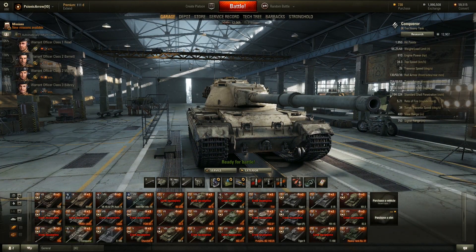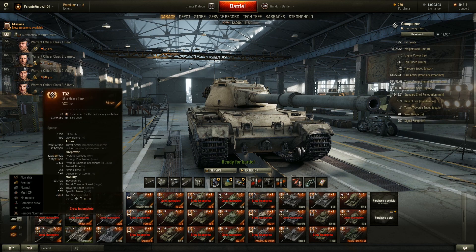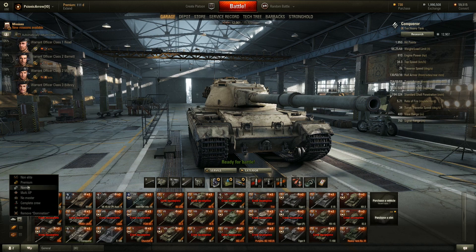Hey guys and gals, this is Naguero with my 9.9 mod pack. I'm just going to show you some of the filtering you can have, as well as the three-row tank carousel. This is all part of XVM, so you only need that if you want the tank carousel, and you can just put on a bunch of filters.